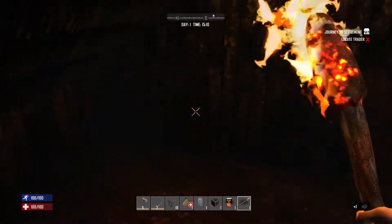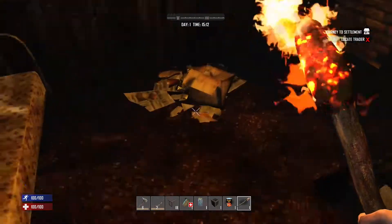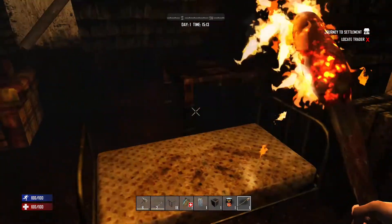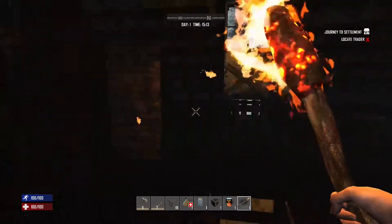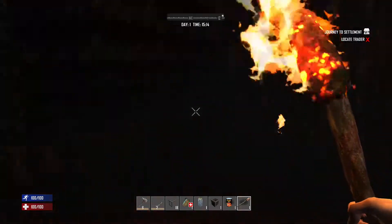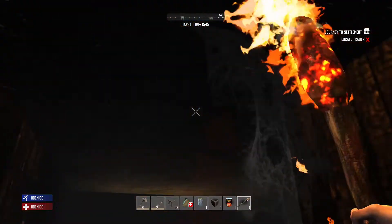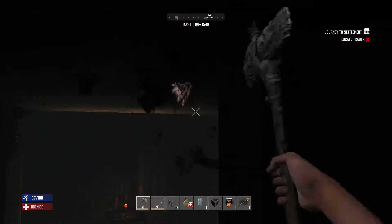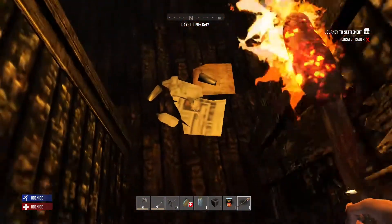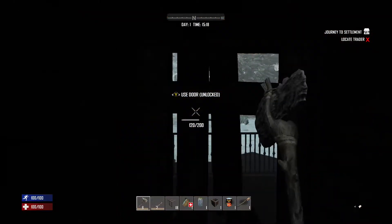Running over that debris made noise — that would attract zombies, so get rid of it. This house doesn't have anything super useful. We've got more windows up here to seal. With it being cold, if we seal it all up completely that will help keep us warm so we don't have to be next to the fireplace all the time.